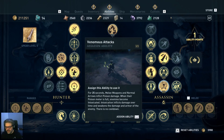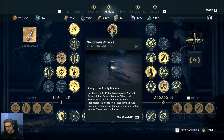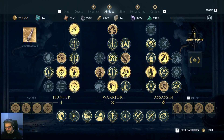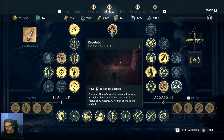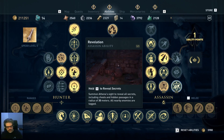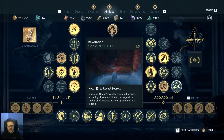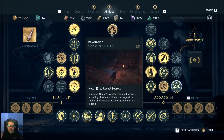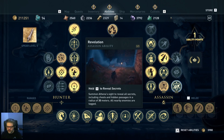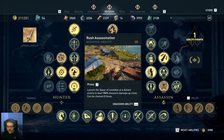I don't use the Venomous Attacks ability itself — I don't even have it assigned — since I put the elements directly on the weapons. I don't have Flaming Attacks assigned either. You do need those abilities unlocked to access the mastery levels though. Revelation is your ability to detect things around you — a standard Assassin's Creed mechanic. As you upgrade it you can see enemies through walls and increase the range at which you discover things.